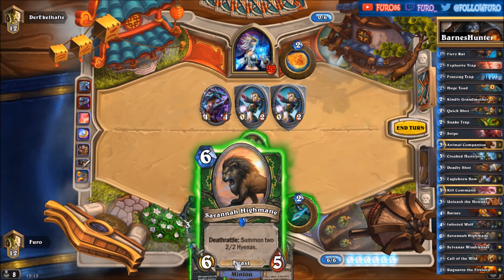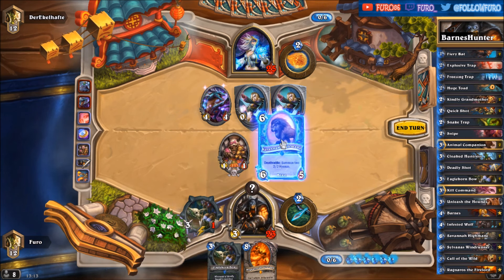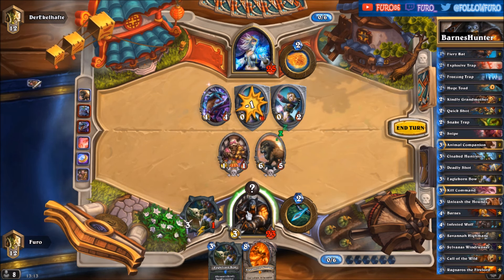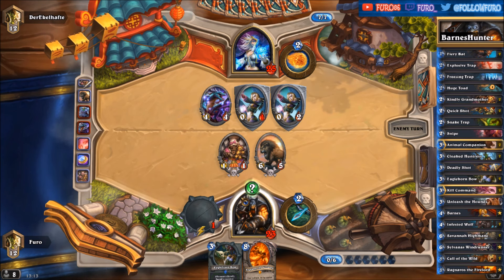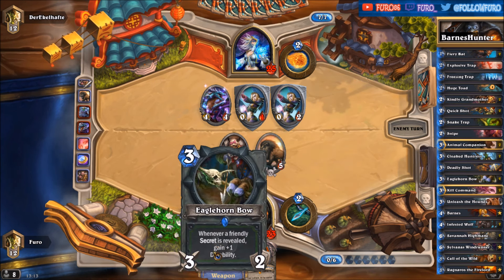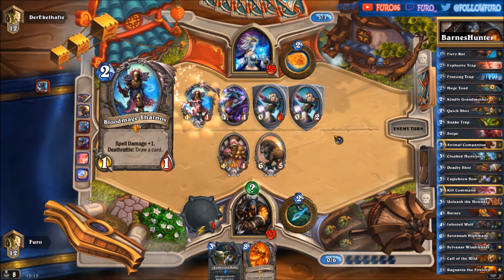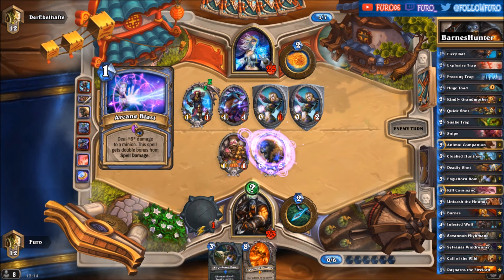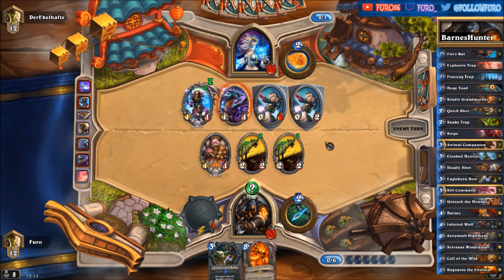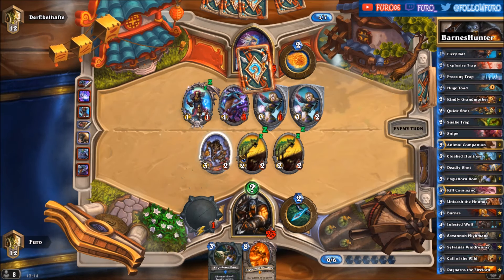Add the Ragnaros — let's drop it. We won't attack here with the weapon. We'll have a secret on the board, and maybe we are playing the Eagle Horn Bow next turn and can attack then. That's an Arcane Blast killing our minion.